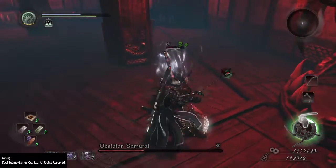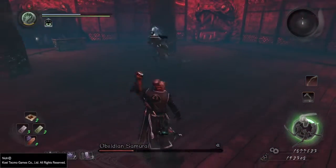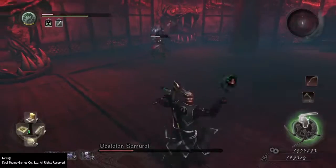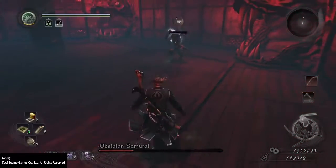With his spirit guardian, he can summon his panda bear to do a foot stomp, and that foot stomp will not only stun you and pretty much stagger you instantly — it'll also deal a significant amount of electrical damage.